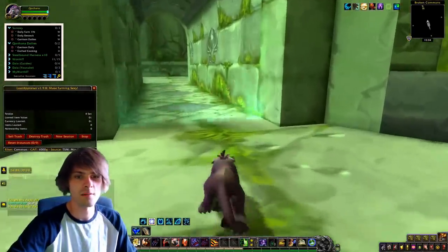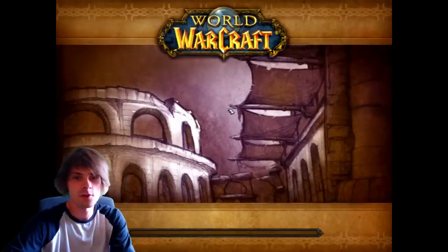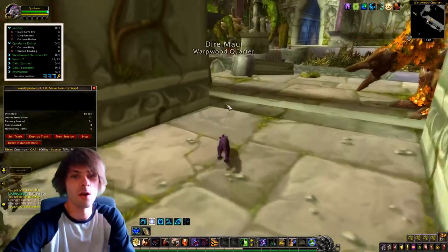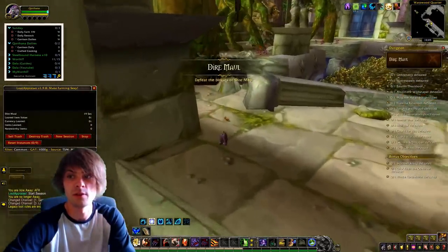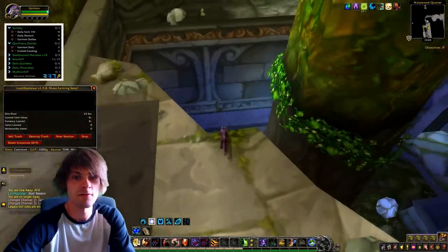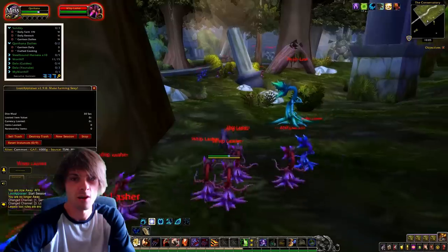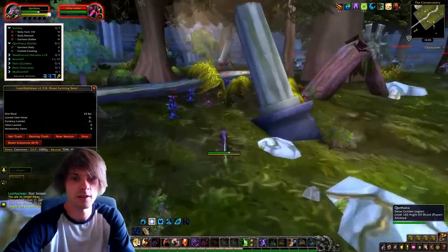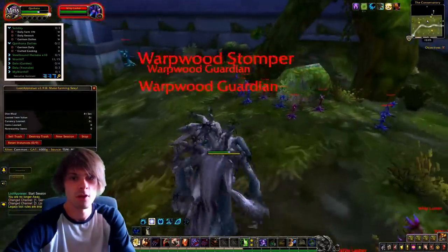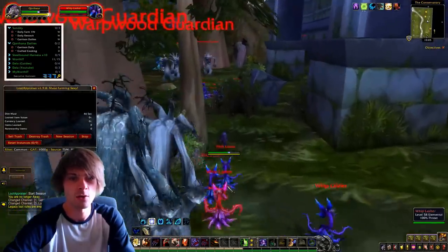Let's grab up our Loot Appraiser — it's already set up — and run in. I'm going to take a very slow approach so you guys can follow along and then do it at a faster pace yourselves. I come in here and immediately run to the left, jump down, and instantly hit all the mobs. This group gathers up and then I sprint over and soothe those guys, gathering up the next pack of whiplashers.